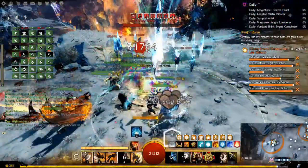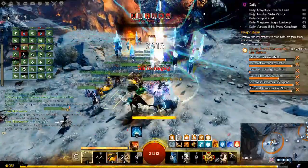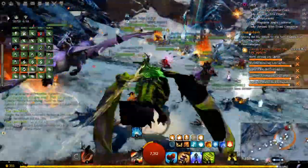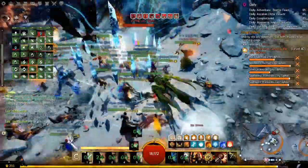To get these achievements, you need to dodge Primordus and Jormag's support attacks 25 times each. You have two chances during the battle to do this. I'll give you a quick rundown of the fight so you know exactly when each window begins and you can maximize your opportunity.